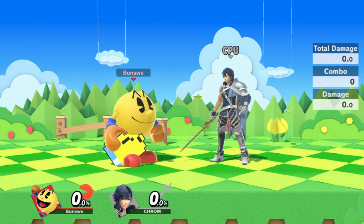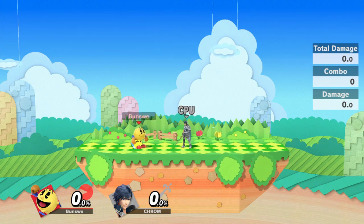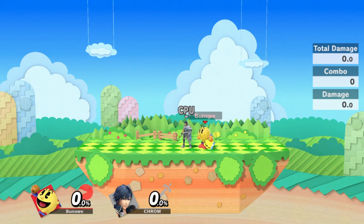There are three positions you have to keep in mind against a shielding opponent: up close facing your opponent, far away facing your opponent, and behind your opponent.